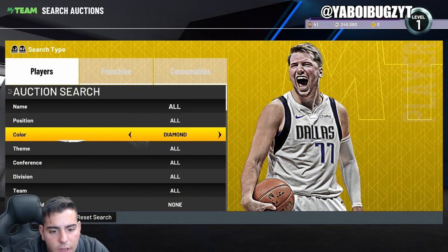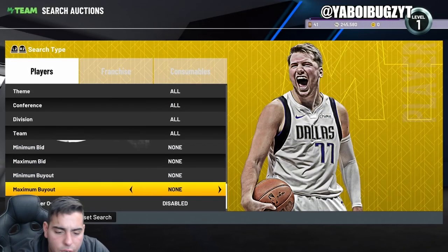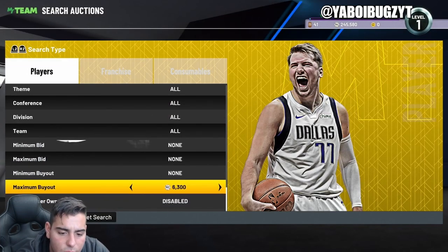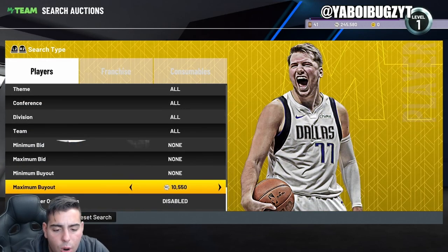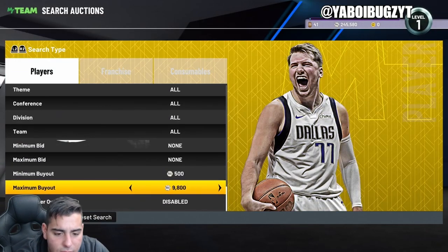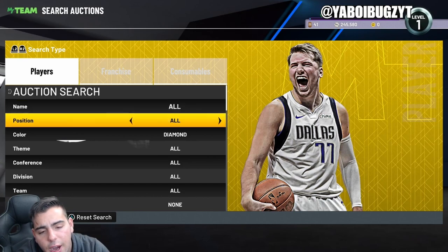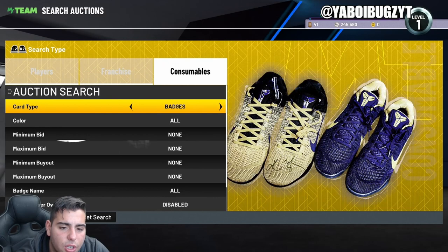Next up we have the diamond filter. Galaxy Opals are dropping very soon, so get ready for huge market crashes. Right now there's not a big crash because the packs released this week were absolute trash. The market is very high right now. If you have a really stacked team and plan on getting rid of it, do it before Christmas before everybody pops packs. These diamonds were 5-6k and are now all the way up to 9k — these filters are fire.